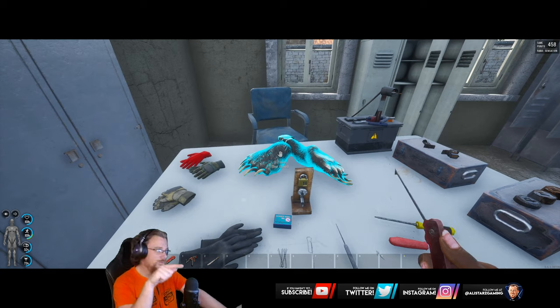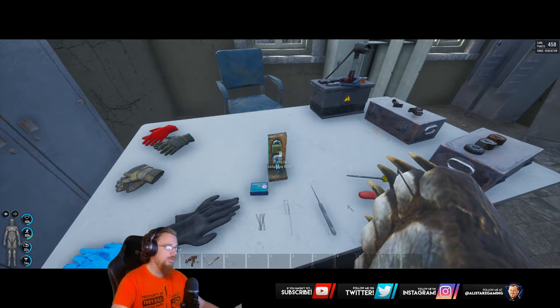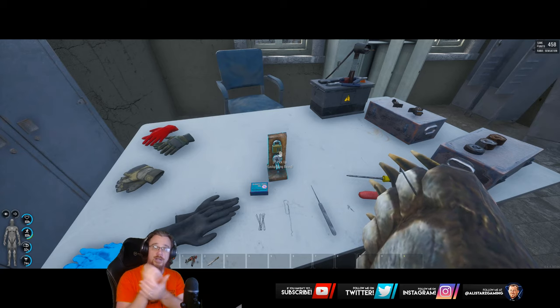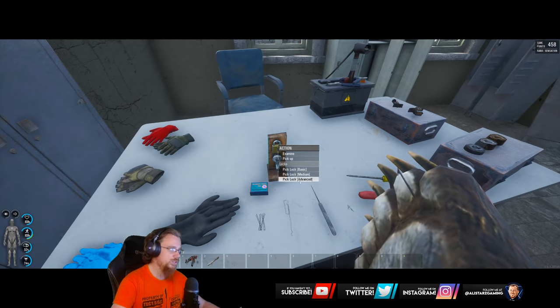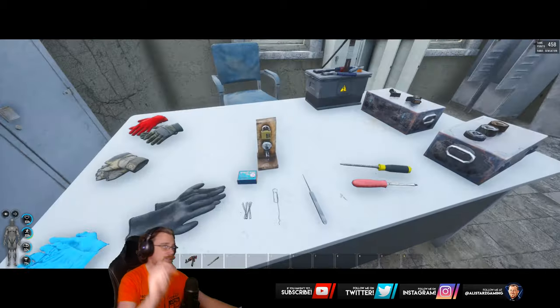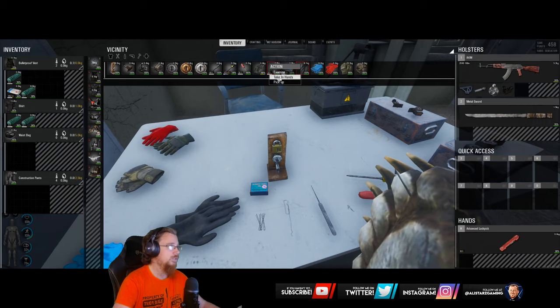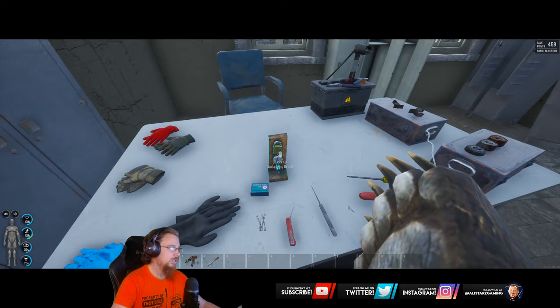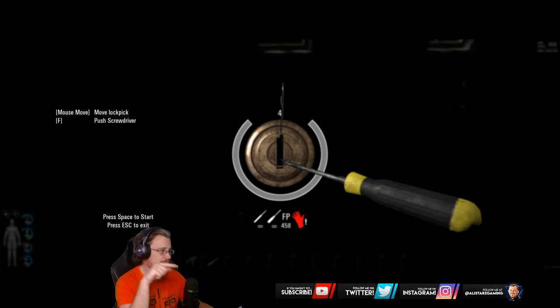I've got the bear gloves here for a very good reason. This type of glove makes lock picking the hardest - so why would you want to use that? If you go to lock pick any lock, whether advanced or otherwise, and you go into the mode, it's going to break almost instantly. Best is to even use the basic improvised lock picks with these.